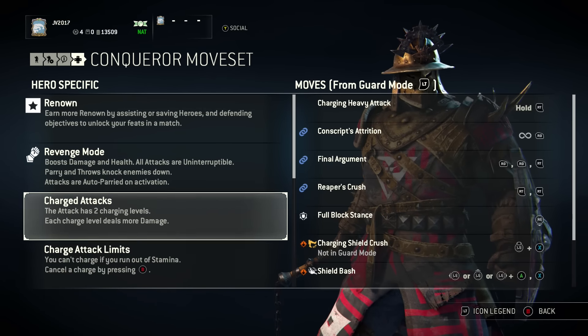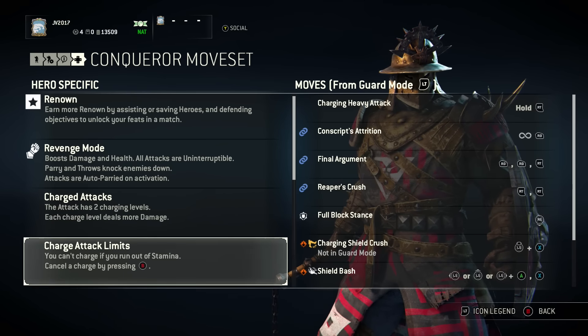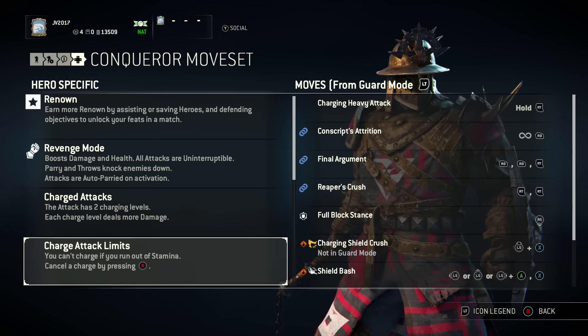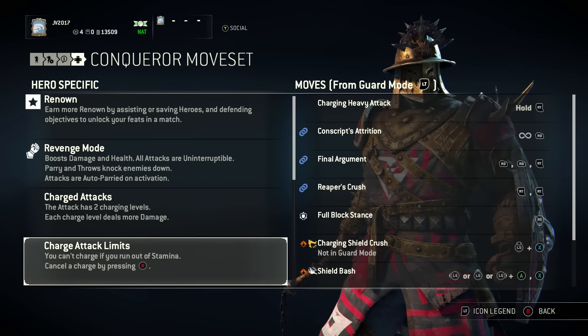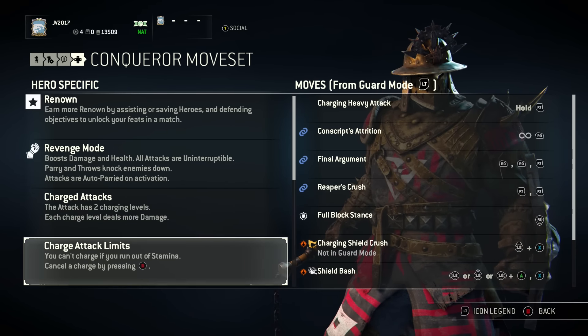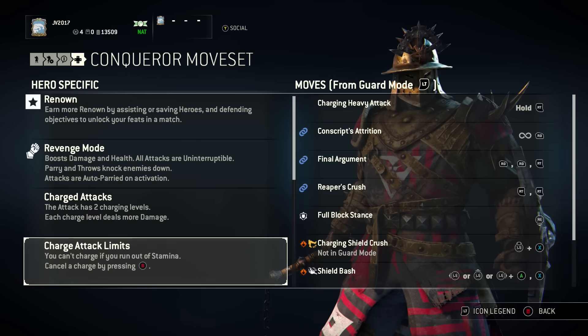This is a visual thing that we'll look at when we go through the actual moves. We also have charge attack limits — you can't charge if you run out of stamina, so you have to worry about that when using a charge attack. You can also cancel a charge by pressing B on Xbox One, or whatever the cancel heavy attack button is on your platform.